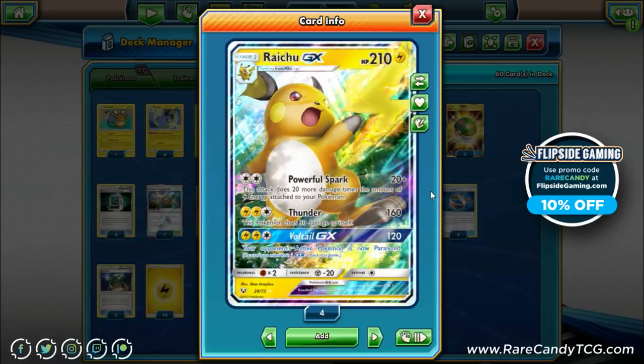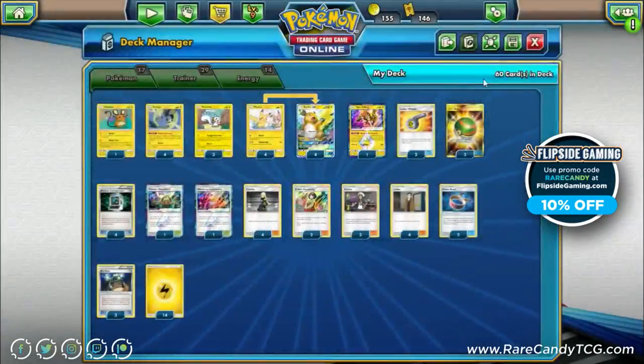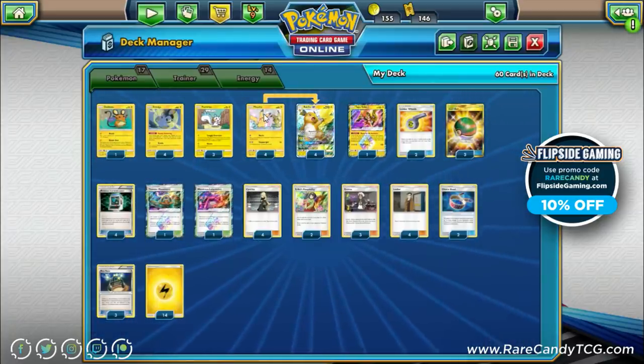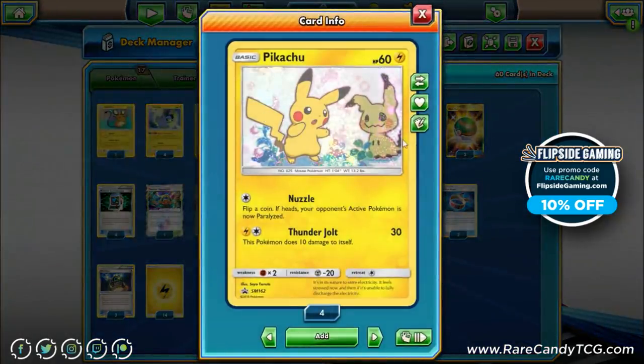Voltale GX's auto-paralyze is pretty nice. If your opponent sets up a beefy Pokémon you can't quite one-shot, you can paralyze them for a turn and ensure they can't attack back, buying yourself a turn to knock them out. But Powerful Spark is by and large the main focus. Also, there is a new promo Pikachu — this is honestly the entire reason this deck has a chance at being decent. It has the Nuzzle attack, which is really big because we have the old Pachirisu from Ultra Prism that accelerates energy to Pokémon with Nuzzle.